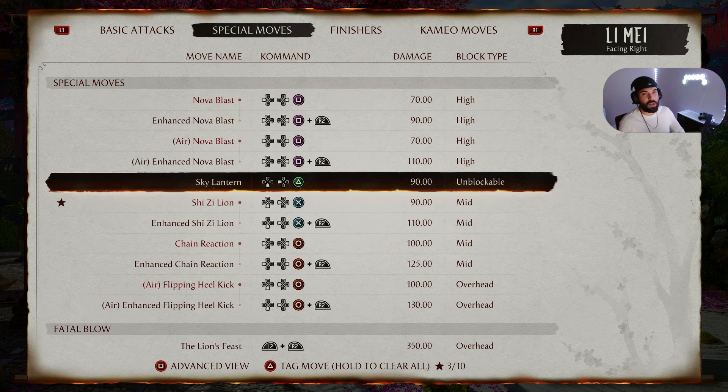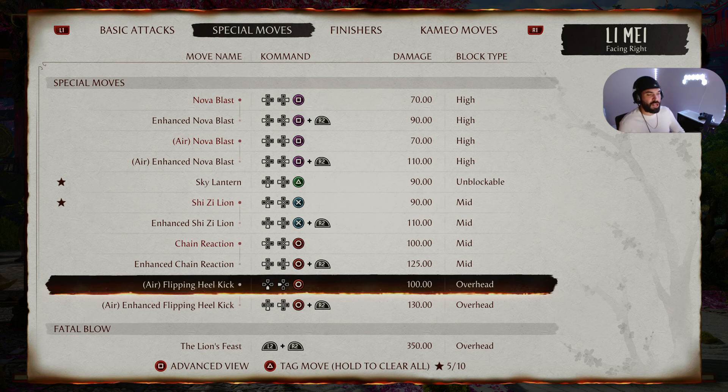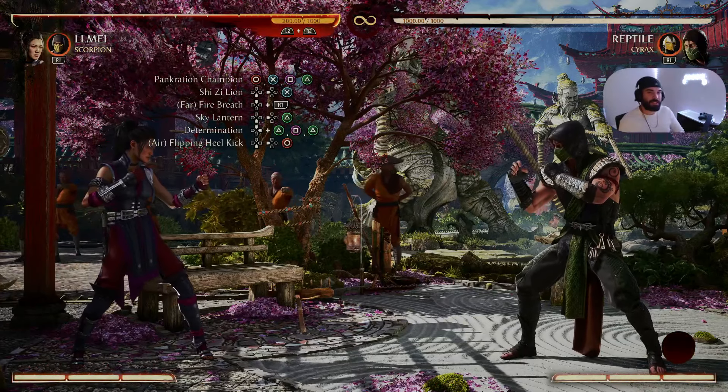After knocking them into the air with Scorpion, we follow up with Sky Lantern — Down Back 2, or Down Back Triangle. We're switching up the air combo this time from For Freedom to Determination. Determination in the air is Up Triangle Square Triangle, or Up 2 1 2. We finish the combo with Flipping Heel Kick — Down Back Circle, or Down Back 4.